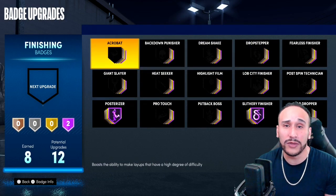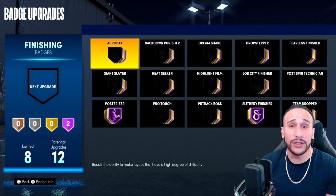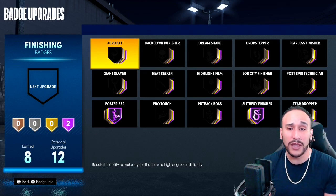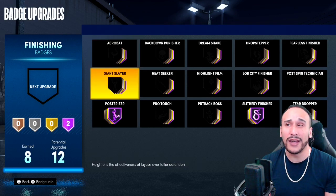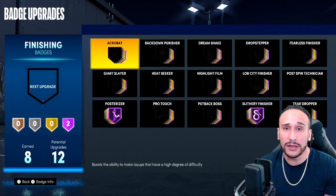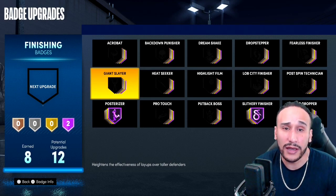Let's talk some more about these finishing badges because there are some additional options that could help increase your chances for success when driving into the paint, like Acrobat. Acrobat is a great badge as well — it boosts the ability to make layups that have a high degree of difficulty. From what I've experienced out there, it's not absolutely necessary, but it will increase your chances when you're driving into the paint. So if you're looking to be a dominant player when you're driving, you may want to consider a badge like Acrobat.